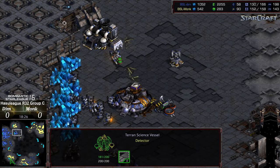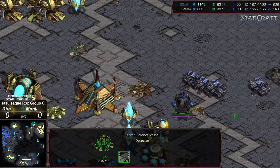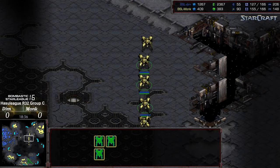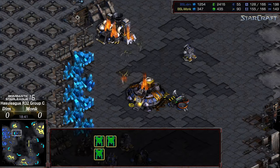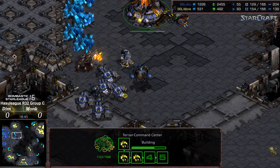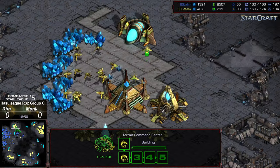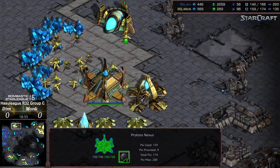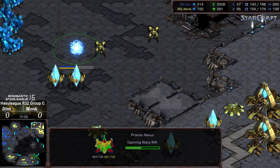Dark Templar flooding into the third. Everything going wrong for Dim right now. Monk is actually up in supply, oversaturated on probes. Monk actually might be able to salvage his game with reinforcements. What is this match? Dark Templar able to clear out a lot of SCVs there. But able to reestablish - is he going to move up and find the additional bases though? This base still remains hidden, this base still remains hidden. Two additional gateways there.